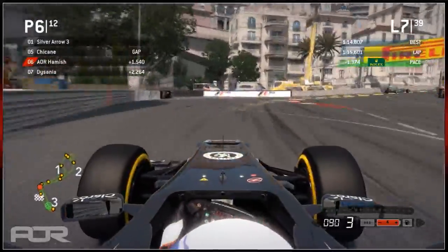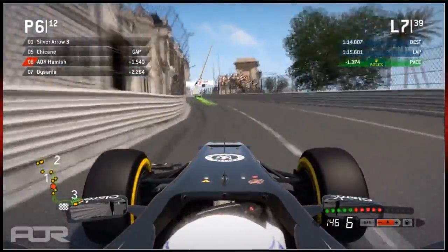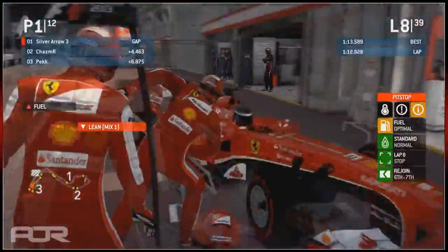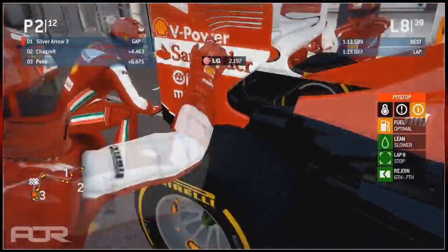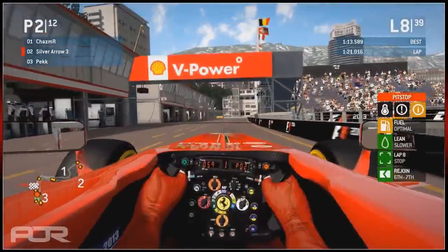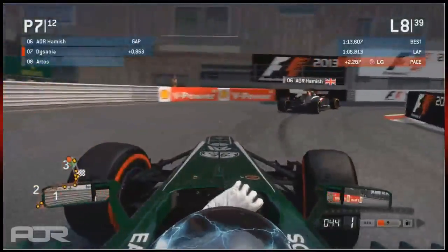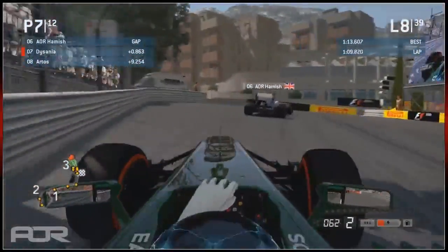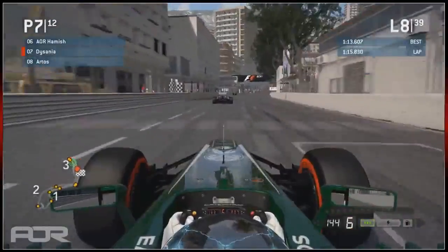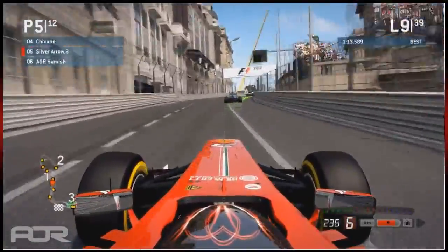We see Hamish hitting the wall on the main straight, which is a bit unusual. Chicane on the super soft tyres isn't pulling away as fast as I thought, and Hamish on the soft prime tyres is only just behind. We see Silver Arrow coming in for his first stop - 3.0 seconds, a decent stop. He's got clear air because he's in the lead. He hasn't come out in clean air unfortunately - he's come out in fifth, behind Chicane who is being held up by DH.